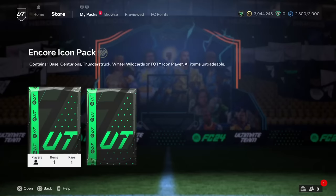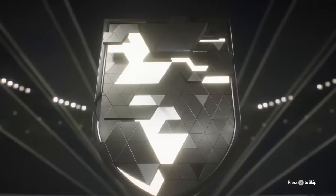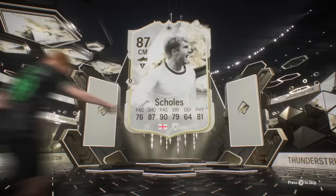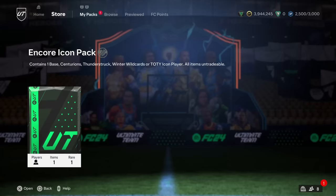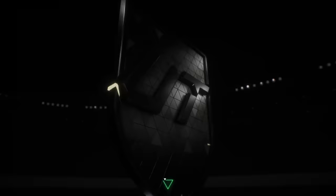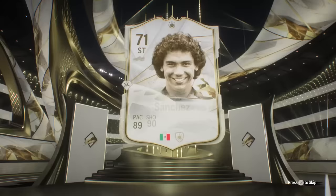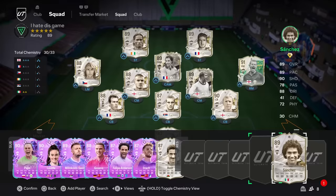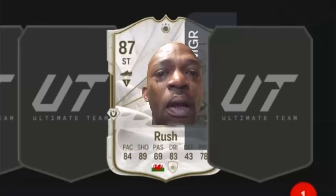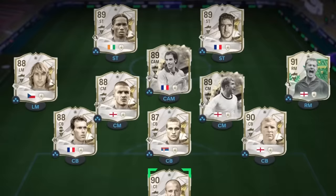Two more icon packs — please. English again, center back. It's all over. We got Harry Kane! Welcome to the team, my friend. And this is our last icon pack — if we get anything decent, it's gonna take someone's place. Not even the win/wildcard version. Hugo Sanchez is gonna go on the bench instead of Ian Rush, because there's no way I'm using Ian Rush in FUT Champs. We do have some decent subs — honestly, this team is really not that good.